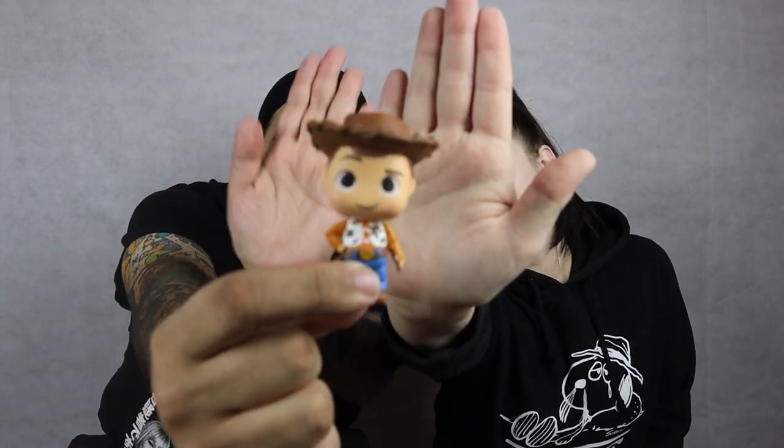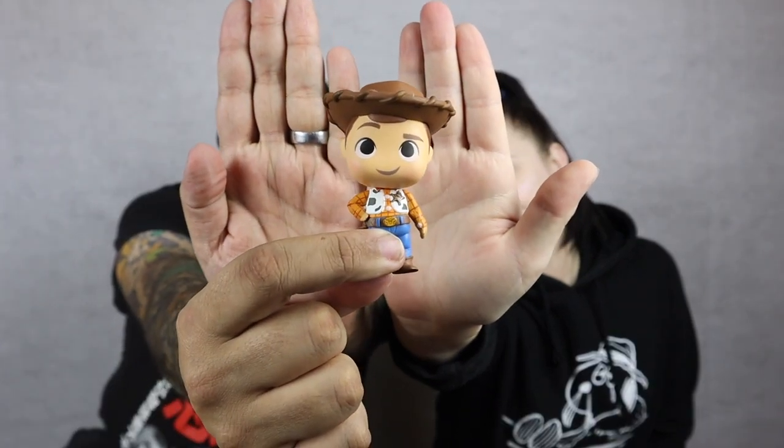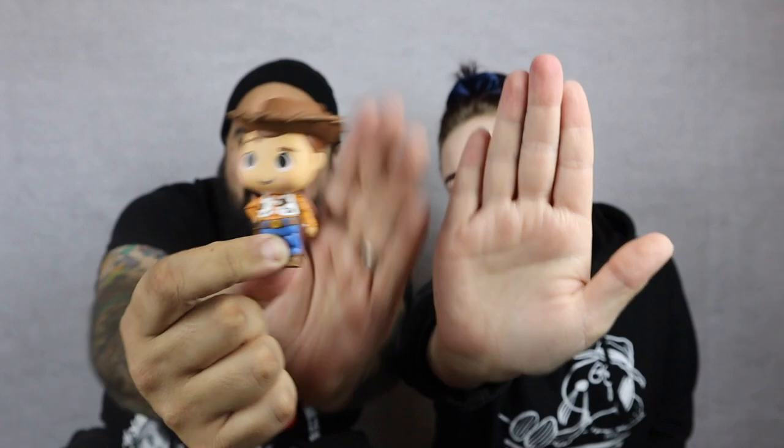Cory's turn. Why does this one have an M on it? M for Mr. Mini. I know what this is — it's one of two things. So cute. Look at how cute Woody is. He's adorable. He's got his hat, a little pull string on the back, and he's got his spurs. I love it.